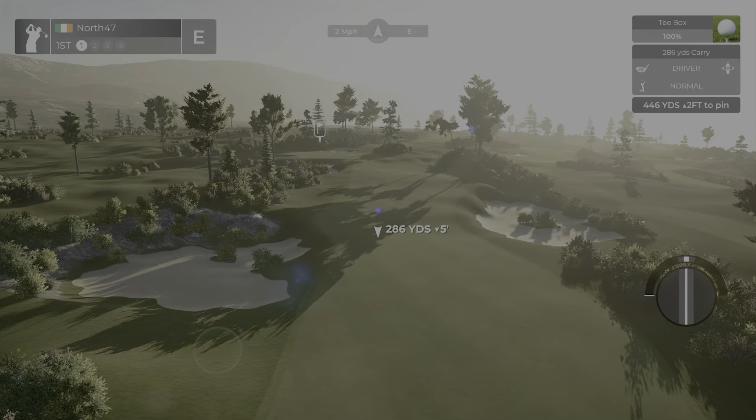Flop shot territory. If we go 47 percent, that should get on and hopefully run out a little bit. Not bad — I thought it was going to come up shorter, but decent run-out leaves us a good birdie opportunity at 10 feet. And in we go — a bit of a push on that too, actually, but that takes us to three under par.